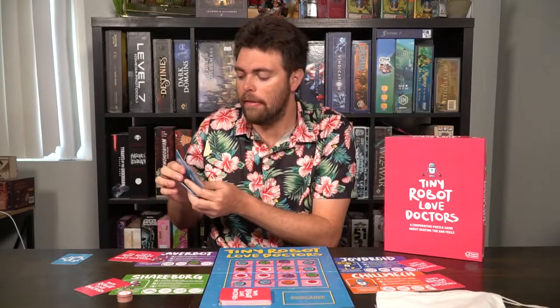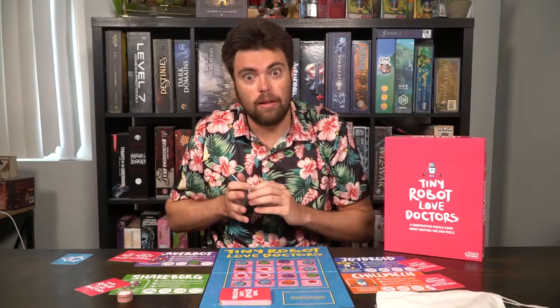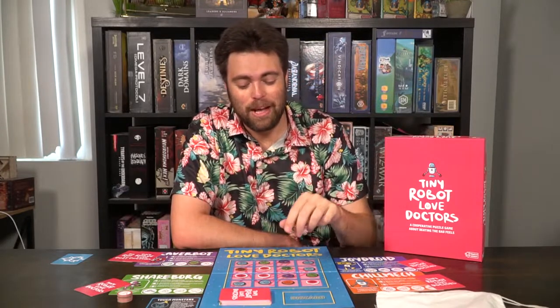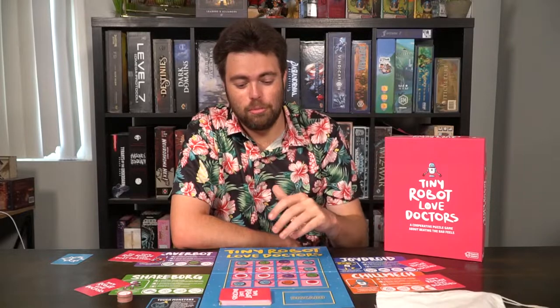There are different variations in the game: tough monsters is the starter variant, then you have hungry monsters where you have to feed them, hostile monsters, and different sprite tokens as another variation. This is a challenging cooperative game in the sense that you're probably going to lose your first game, but you'll learn and get better. You'll start realizing you want to utilize love tiles rather than leave them on the board, because they'll help you remove monsters and other emotions.